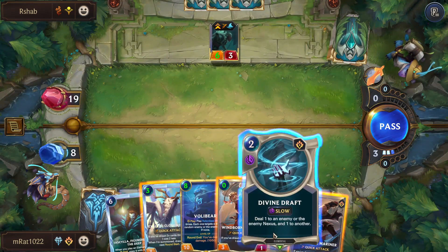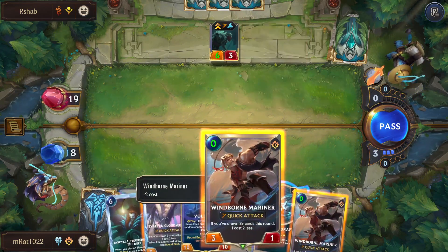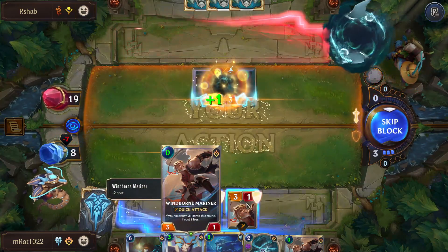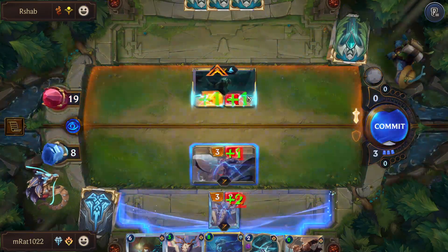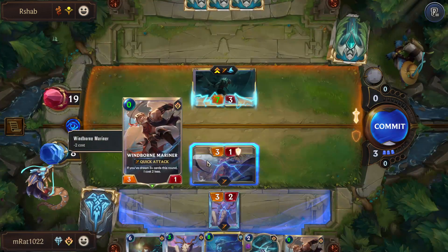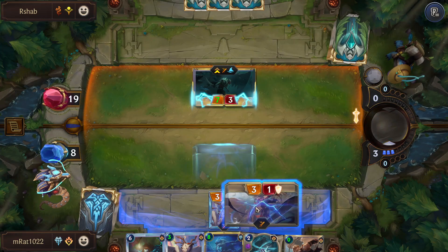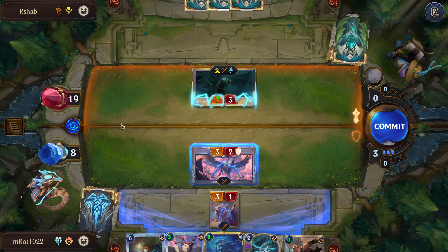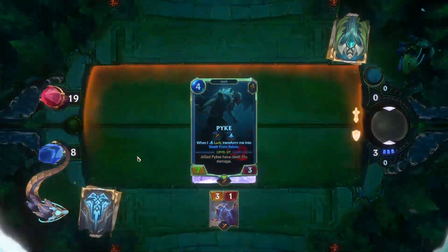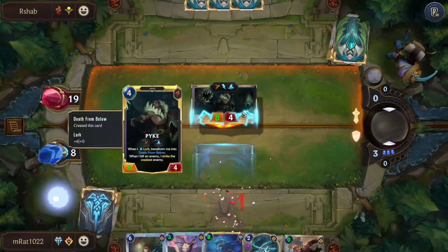He's gonna level. I can just throw away one of these Windborn Mariners. Next turn we can play Volibear. Wait, he levels and kills my dude? What? Why does he kill my dude? Wouldn't he kill this guy and then level? That's a little annoying — I didn't realize that. If I had known that, I obviously wouldn't have played my next unit. I didn't understand that would work like that. Oopsies.